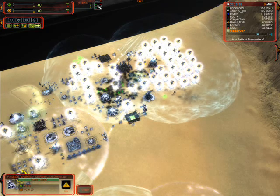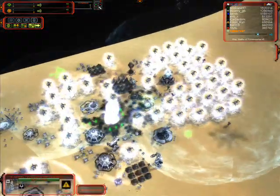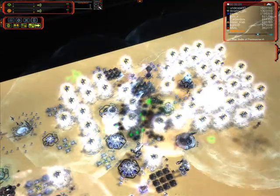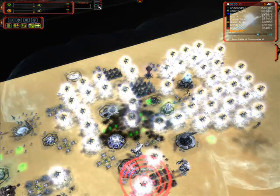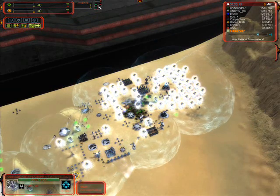At minute 30, if we look at this Paragon and Anarchy's base — Carpenter's team decided to focus in on this region, and a lot of the shields are actually dropping. But it wasn't quite enough firepower — maybe another Maver would have done the trick. See these shields holding out.